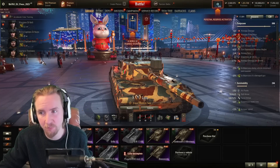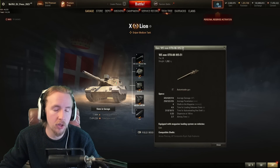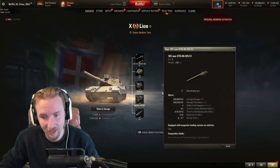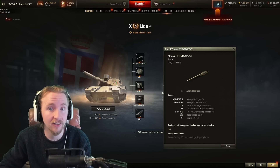There's something very important to highlight about the Lion: it has literally the weirdest auto-reloader in World of Tanks. Its first shell takes 21 seconds to reload, then 8, then 10, then 13 for its four-round auto-reloader.